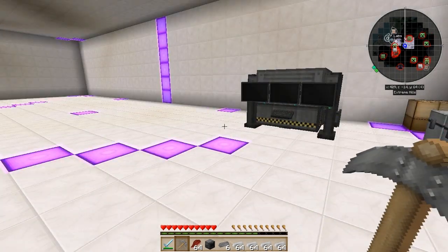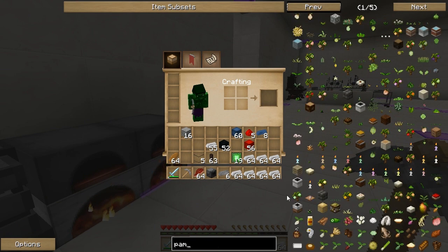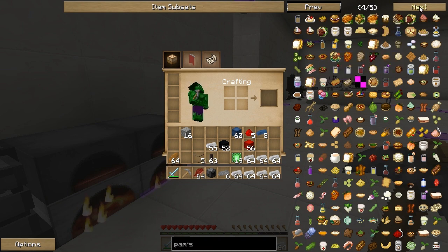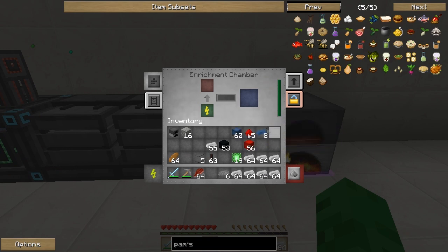I just had an idea — maybe a front for the business could be food, because we can automate food production very easily with Pam's Harvestcraft. There's a lot of meals in Pam's Harvestcraft. Look at all these different meals we could put together and sell. Maybe we could run a restaurant chain, and if people go up to the counter and order a certain thing they get a little bag of extra stuff, if you know what I mean. Like people ordering from a pizza hut or something, getting it delivered to their door — and it's like underneath the package in the food.